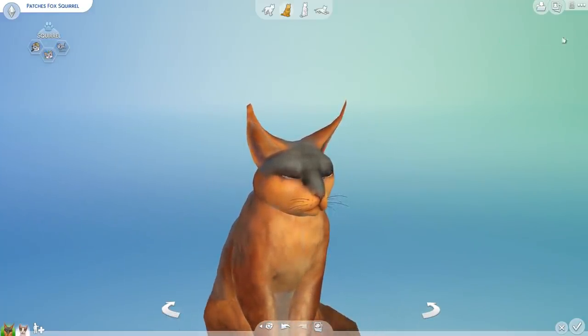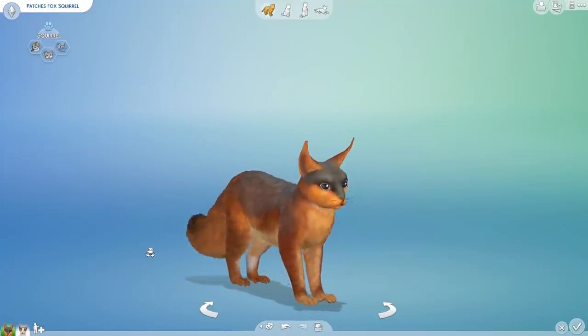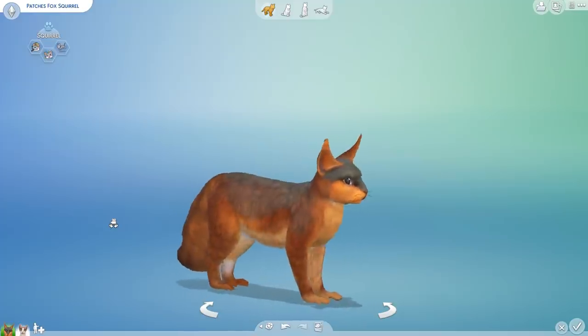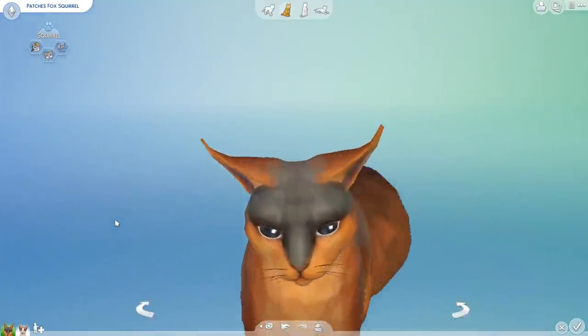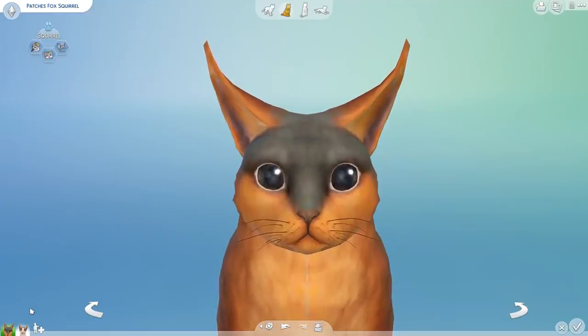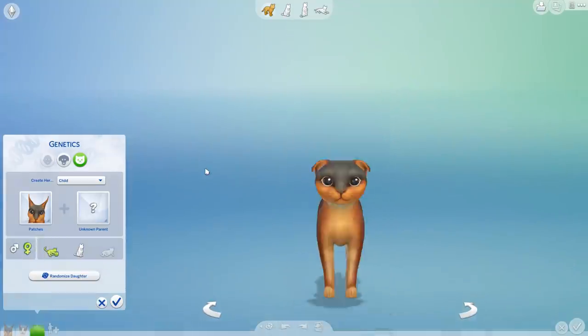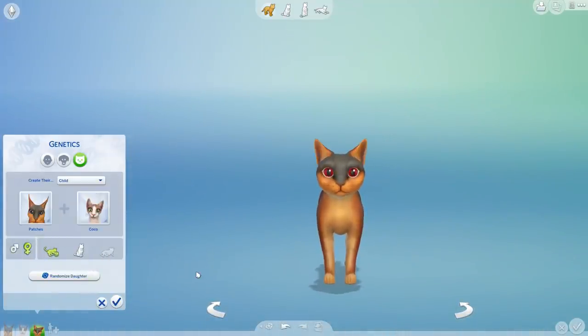So Coco and Patches are going to have the first kitten, and we are going to see if that kitten will inherit any of the traits that Patches has — the special ears, fingers, and tail. We will carry on from there, and 10 generations from now we will see what the results will be. So hang in there, Patches. Baby number one, generation number two!